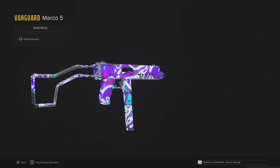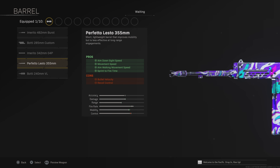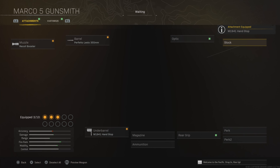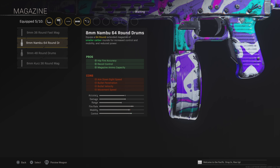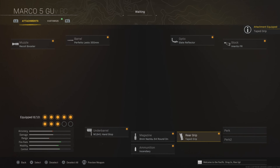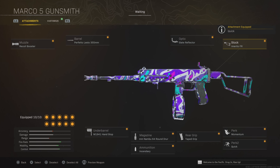Next up is the Mark 05, and this is definitely one of the best SMGs ever since it got released — it's been really good ever since then. You're going to want to use the recoil booster and then the 355mm barrel, which is just going to increase the mobility by a ton. We're then going to be using the handstop underbarrel to increase the overall accuracy, and the FR stock is going to increase the mobility and accuracy even more. We're going to be going for the slayer reflector, and then for the ammo, the 64-round magazine with the lengthened ammo type. The rear grip is going to be the taped grip to increase the mobility, momentum to increase the speed, and quick as well.